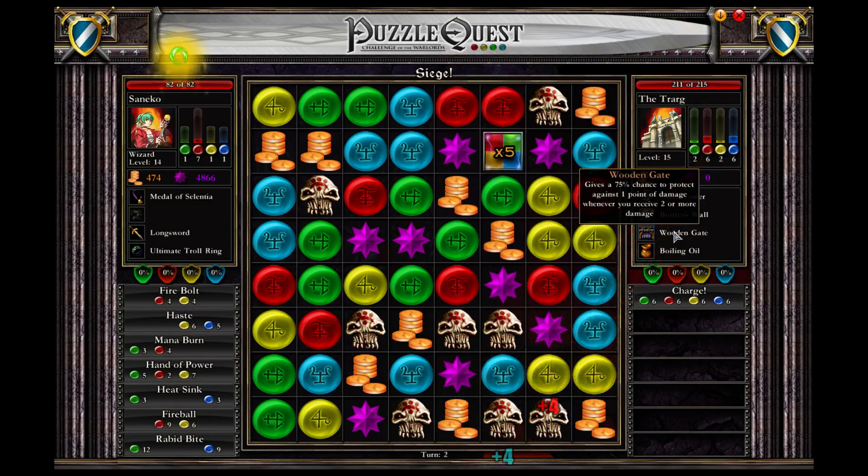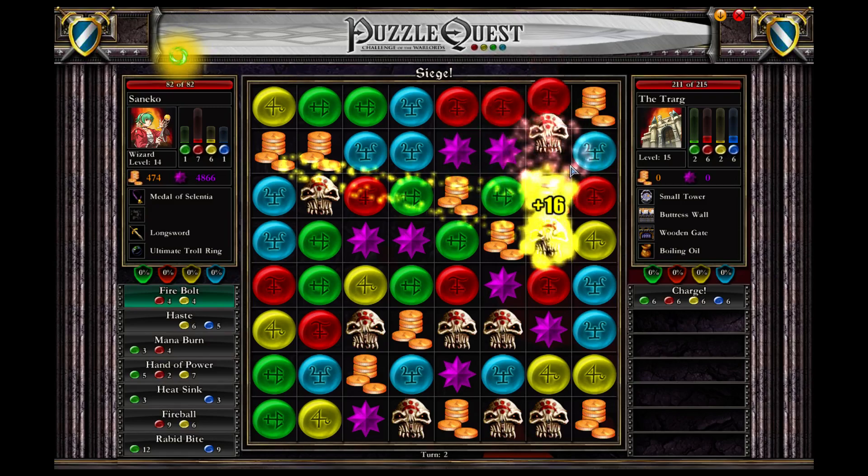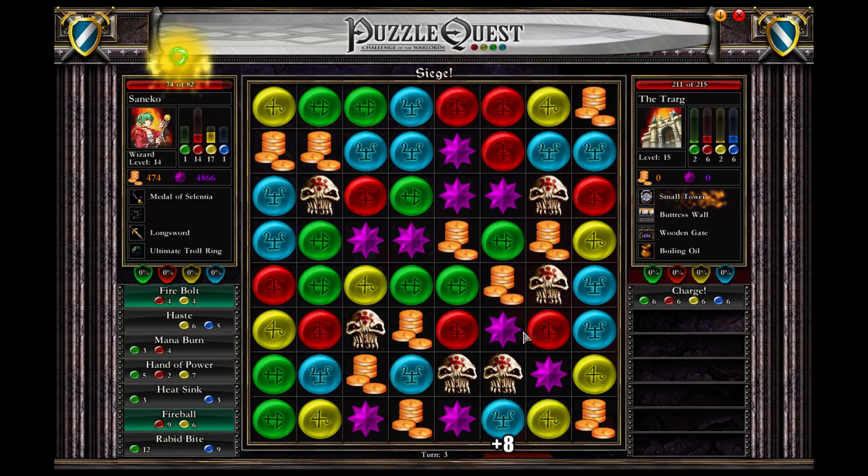So this wooden gate doesn't actually do that much. I completely missed that I have skulls and skulls - that is mildly embarrassing. So I can already start fireballing. Let's see what my opponent actually has - that's probably the best way to approach this. So this is a small tower, plus 2 damage when I do 2 more. That's annoying, so I should get some blue mana to activate the troll ring, and I really need to upgrade it - my blue mana so I can do it with 3 and not 4 moves.